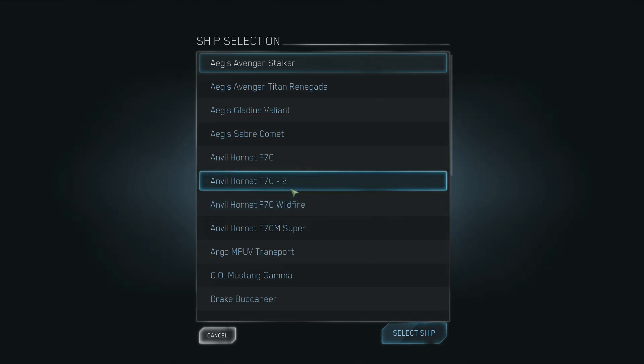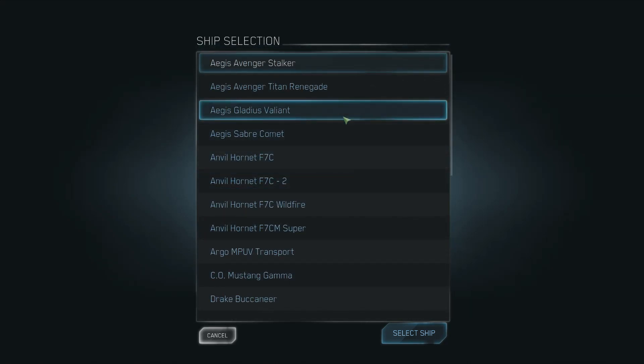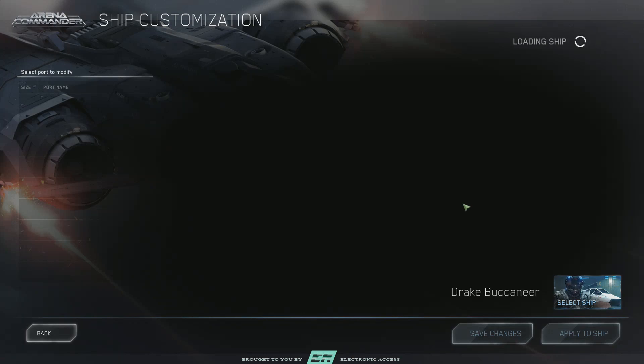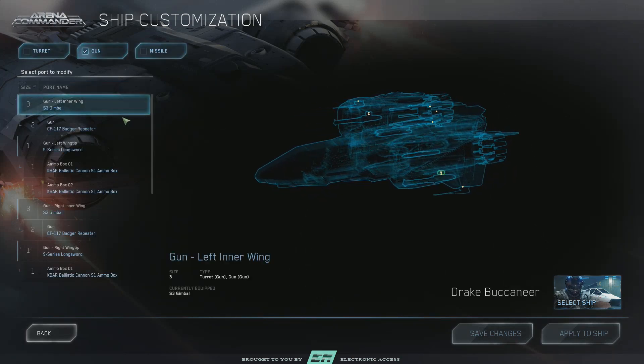My name is Dan Geese, and welcome to a special episode of Star Citizen playthrough. I got this idea from one of the comments — Dan should start trying to customize some ships with different loadouts — so we're going to do just that. We're going to mess with the Buccaneer. I went ahead and rented some new guns, so let's go ahead and outfit this bad boy.